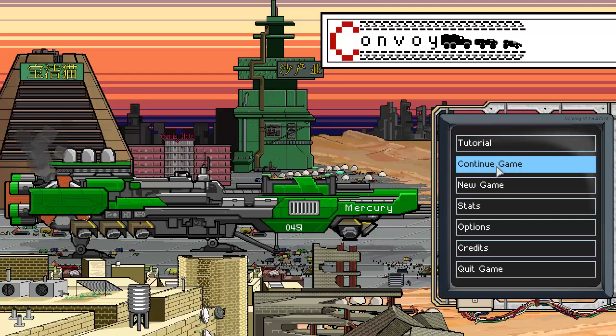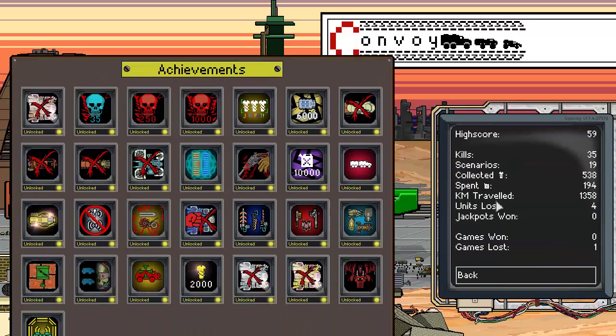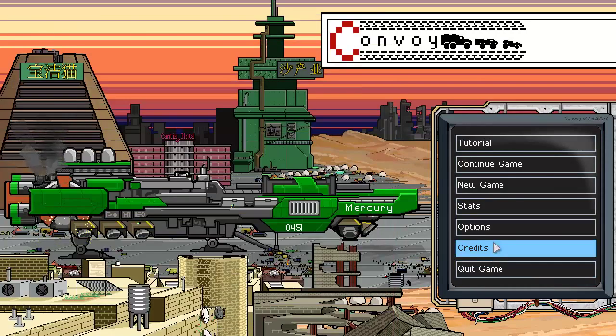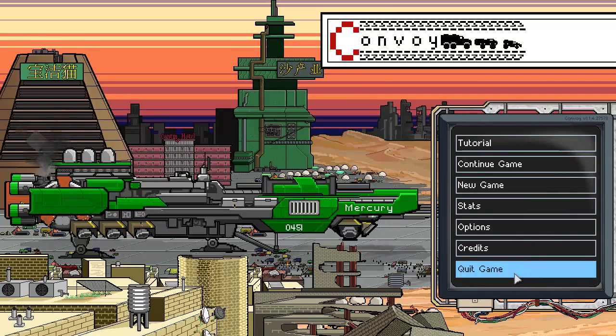On the start screen menu, you'll see various choices. There's a Tutorial explaining the basics and how to play. Stats will display some playtime information with acquired achievements, and Options lets you adjust a minimal amount of settings.